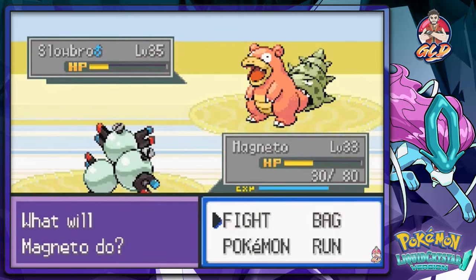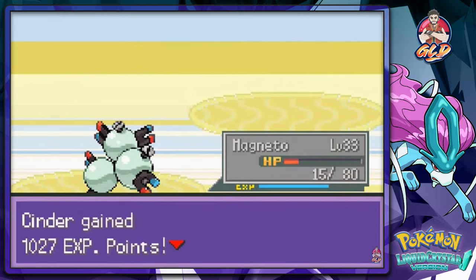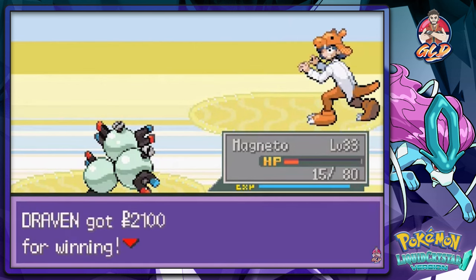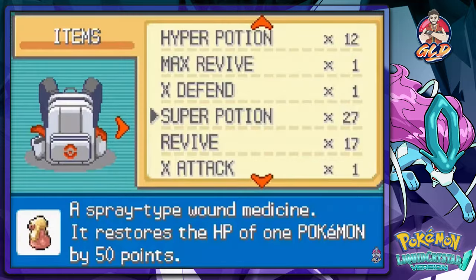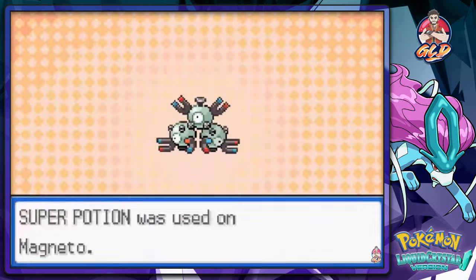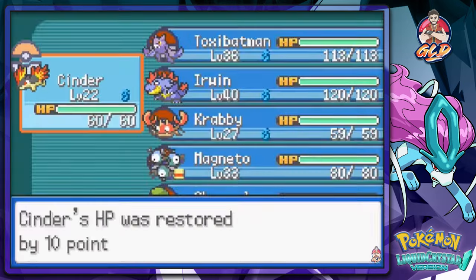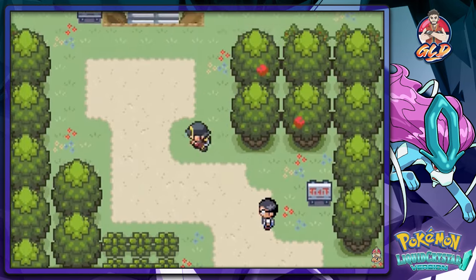Alright, Spark attack again — Disable, Sonic Boom, Confusion, Sonic Boom. Cinder grows to level 22, and Magneton gets some name recognition. Let's heal up our Pokemon first and then attack later. Speed-button everyone because we need to keep things moving. Let's continue on our adventure.